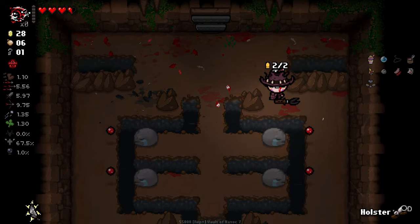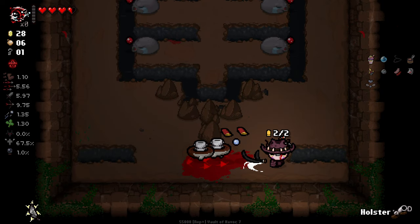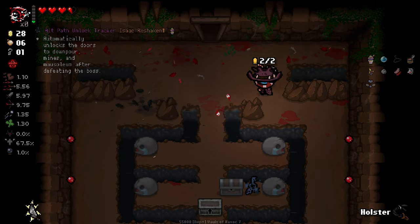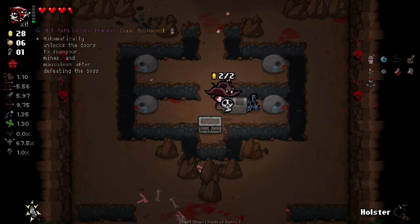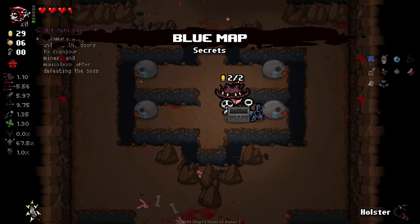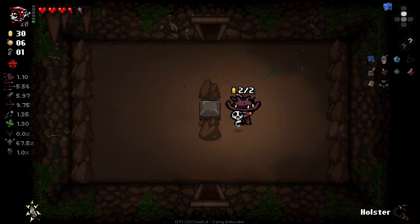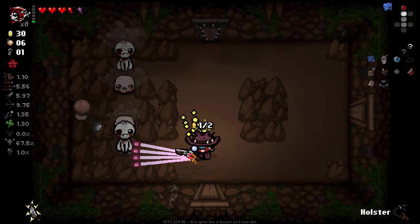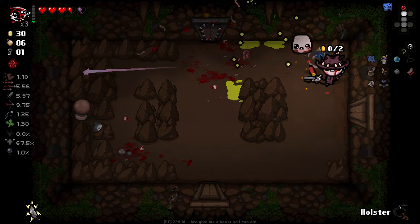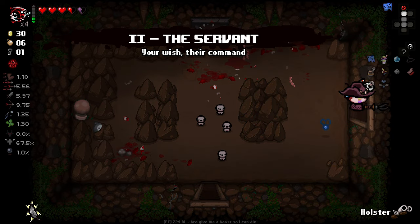I literally gambled on this only because I didn't expect to get this room layout. Blue map is nice. Let's get out of here. Lost all my soul hearts — I'm annoyed. I just can't believe the start of that room where they just cornered me and pushed me against a wall. It was evil and you know it.